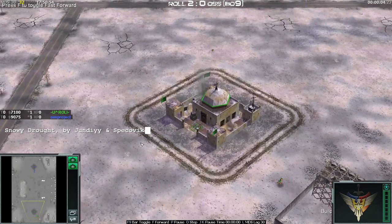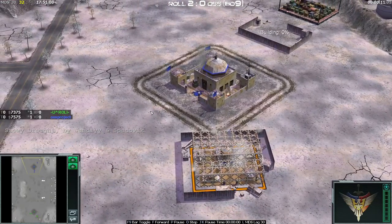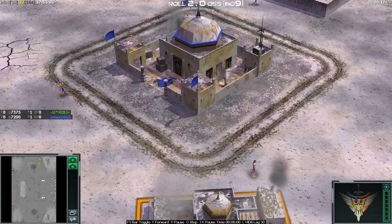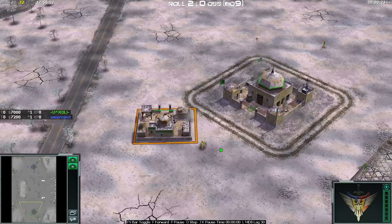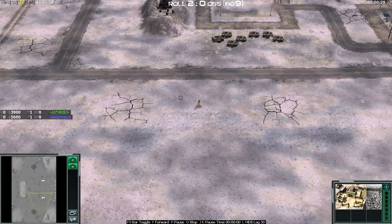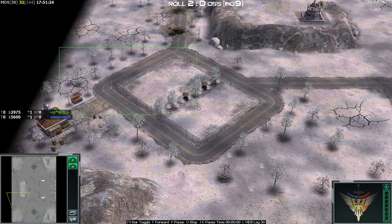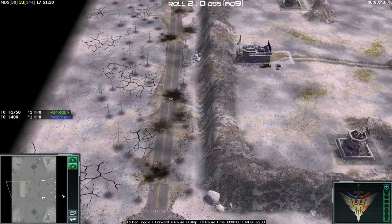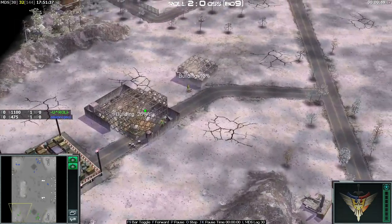Jumping into the next game — Roll again has GLA Stealth down in the south of Snowy Drought. Up in the north we've got a GLA Mirror, actually — GLA Demolition for OSS. This will suit Roll, I think it's his favorite matchup. Both are going to do a three-supply build order here. A barracks first is indicating a few terrorists will be out. On Gorge Drought there used to be two cars over here that you'd send pretty much every time, or the cars would crash into each other. There also used to be some trucks here you could get with terrorists that not a lot of people did.